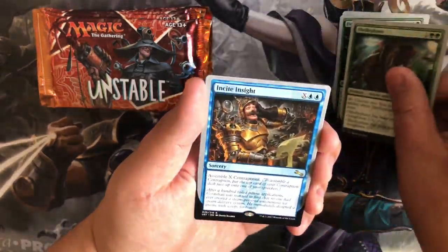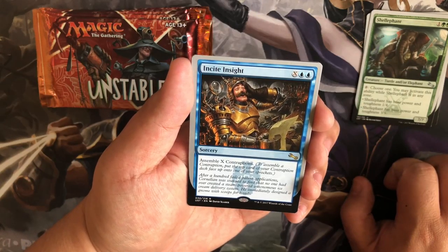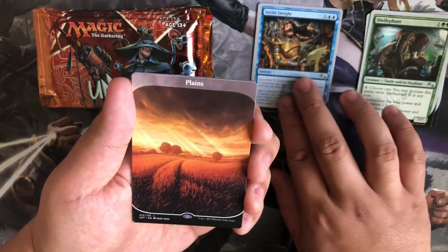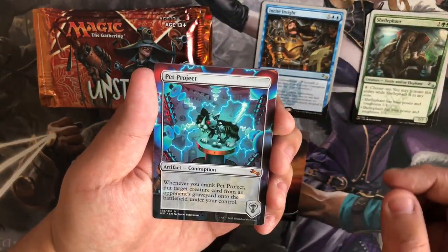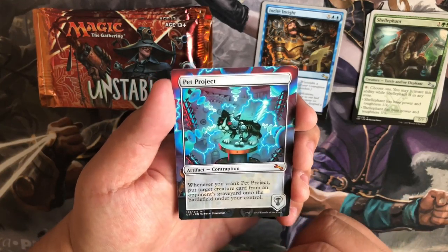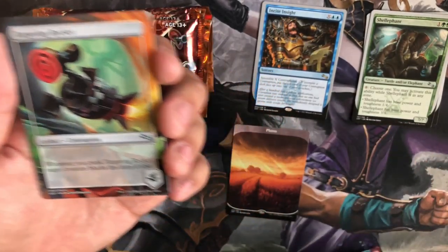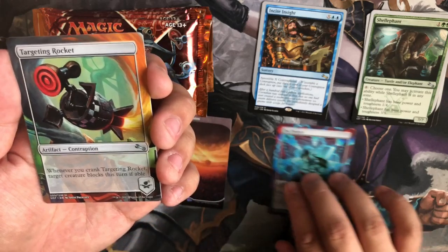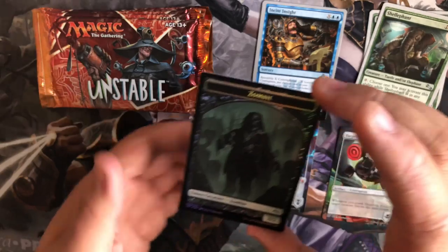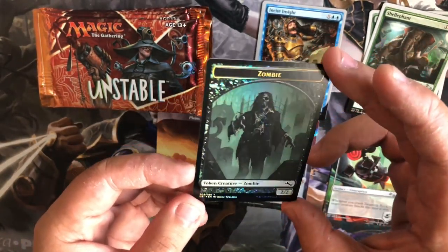Shelephant, and our rares — Incite, Incite, Incite, Incite. All right, we got a plate. A mythic contraption — we got the Pet Project! I love this art, man. All right, Targeting Rocket. Maybe I should make a separate pile for mythics. And a foil zombie token — these aren't as exciting because they did this in Eldritch, I believe.